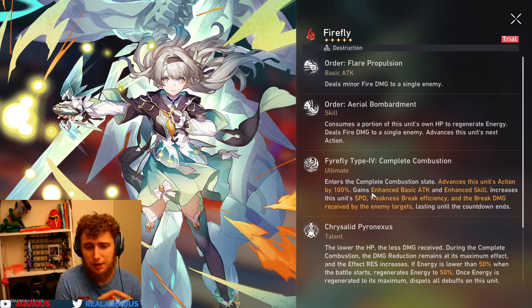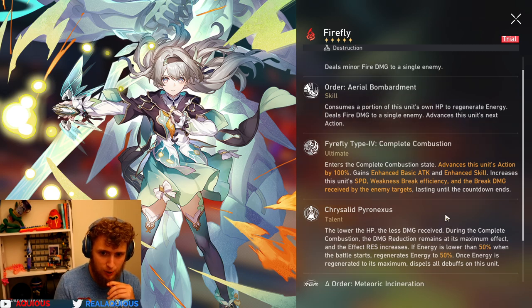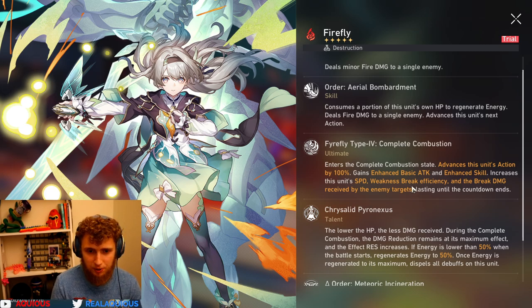Ultimate: enters the complete combustion state, advances this unit's action by 100%, gains enhanced basic attack and enhanced skill, increases this unit's speed, weakness break efficiency, and break damage received by enemies' targets, lasting until the countdown ends. So she just gets a ton of free damage basically — speed and the ability to break everything — and she gives herself another turn.